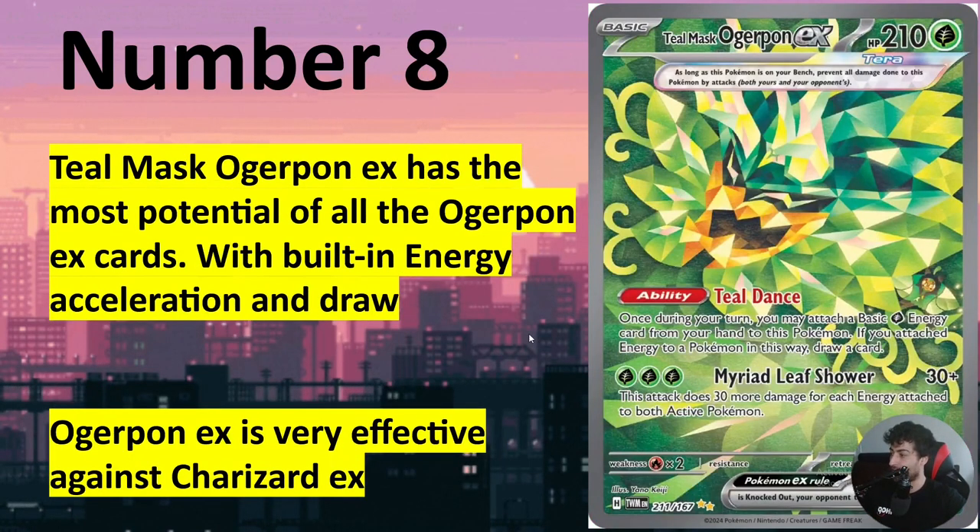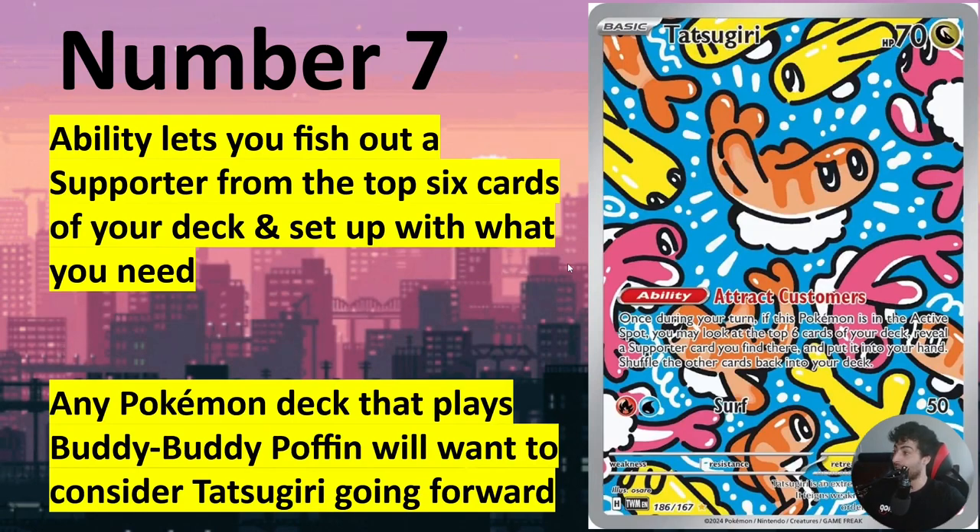We have Ogre Pawn EX. Ogre Pawn EX is a very impressive card — it's very effective against Charizard, hitting for weakness. It also gives its own acceleration and draw power to itself: it accelerates one energy to itself and draws cards. Its attack is gonna take some time to build up, but it's very effective against Charizard. This is probably the best Ogerpon or mask group card we're gonna see. Number eight is perfect for it — it's gonna be strong against Charizard EX, but besides that we're not gonna see a lot of play, and it's also very weak at 210 HP.